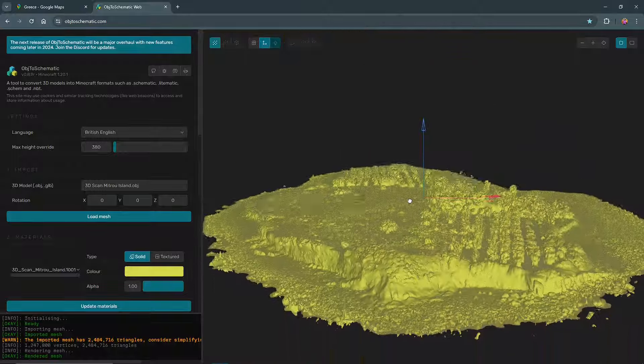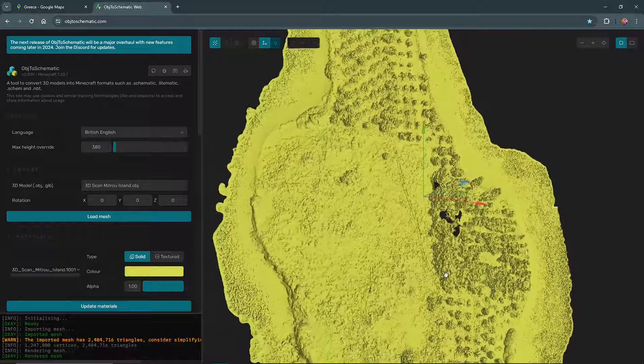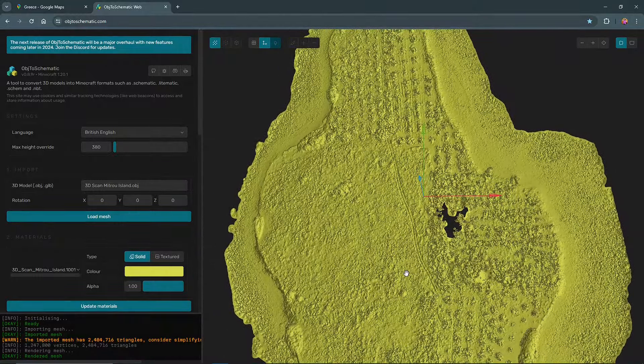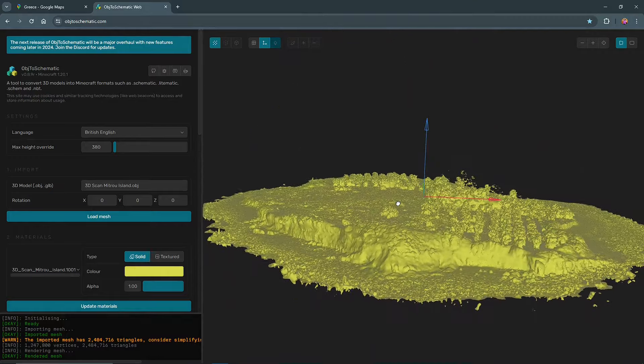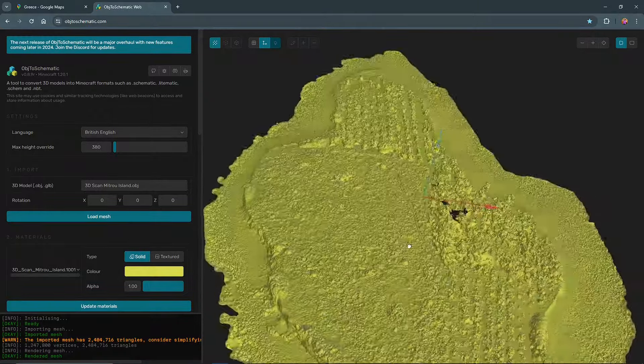The final thing — we want it to be noon at all times. Okay, so the Minecraft world is set up. Let's head on over to the other program. So this is Object2Schematic. I found this while watching a tutorial on how to convert Google Maps over to your Minecraft world, which I will link below in the description.